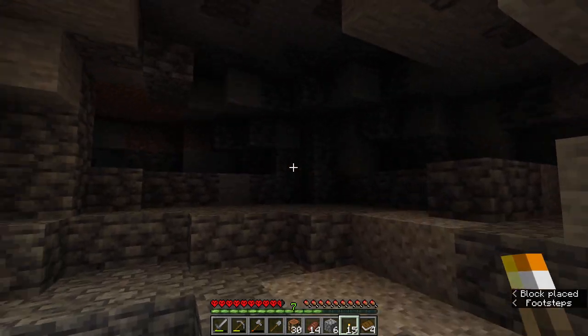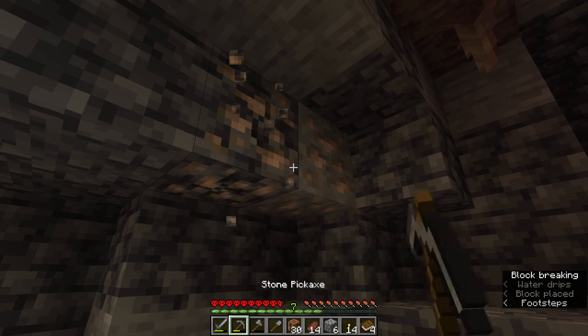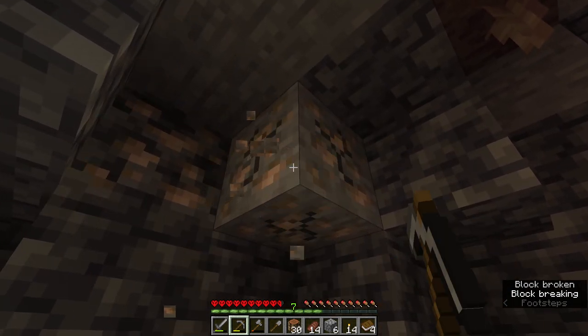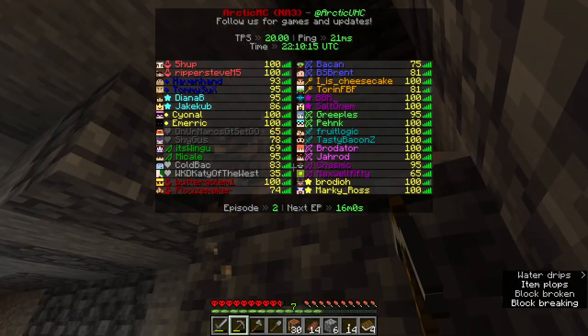You're gonna get Speed 1 for 20 seconds when you mix sugar with an elixir. That would be good for if you're running away from someone, or if you're in a really intense bowfight and want to be moving around faster to dodge arrows. I didn't even think about that — using it during a bowfight for better navigation.